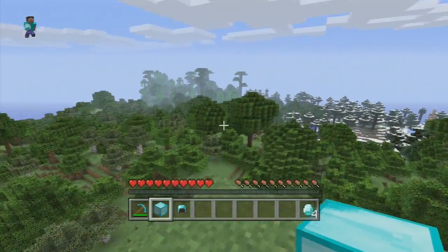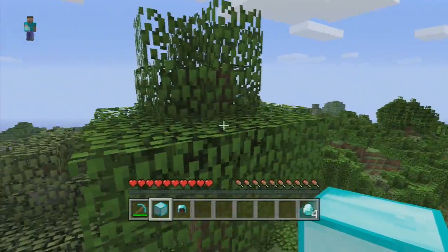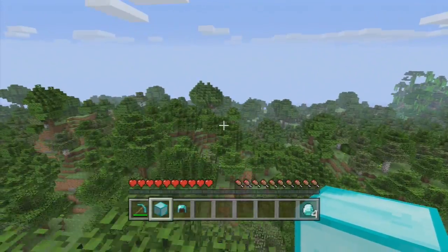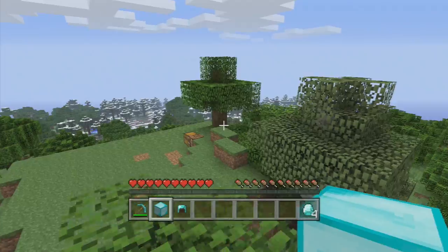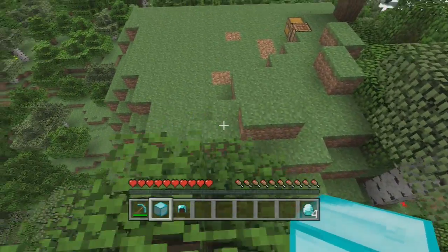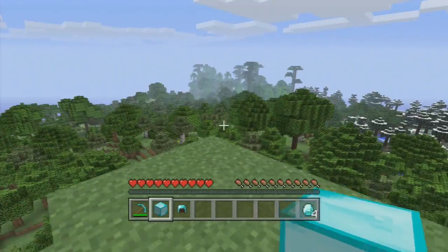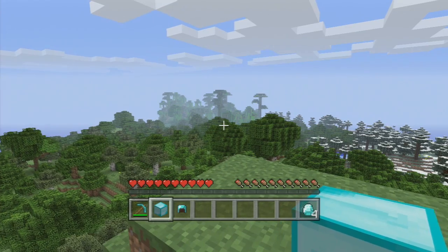Anyway, that is how you do the diamond duplication glitch on Minecraft for the PlayStation 3 edition. If you guys enjoyed this video please drop me a like and subscribe for some more Minecraft PS3 in the future. If there are any other glitch tutorials you'd like to see, feel free to drop them down below, as well as any questions you may have and I'll do my best to answer them. So with that said, I will see all of you guys in the next video. Peace!